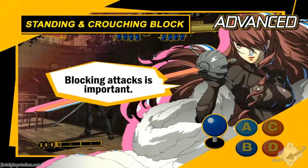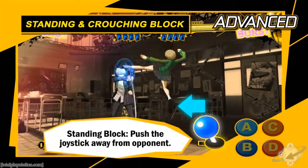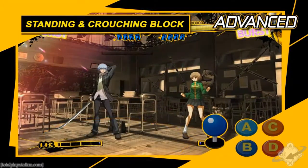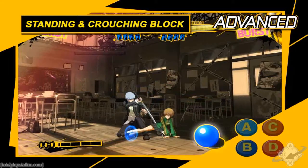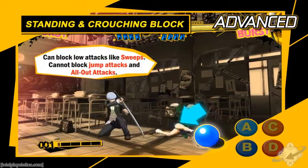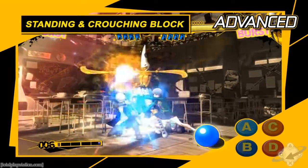Of course, it's best to block attacks so they don't hit you in the first place. There are two types of blocking. A standing block lets you block high and mid attacks like jumping strikes and all-out attacks — press the opposite direction as your opponent to perform it. A crouching block defends against low attacks such as sweeps — press diagonally down and away from your opponent. Each block is vulnerable to some attacks, so you must adapt to the opponent's assaults.